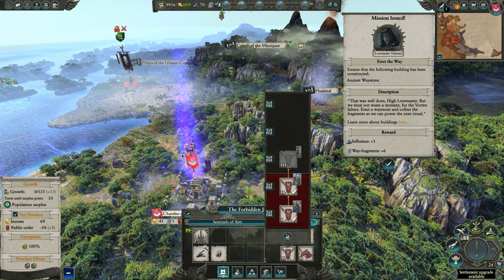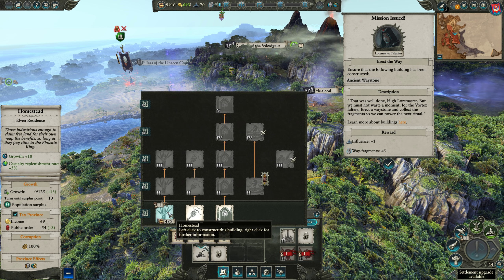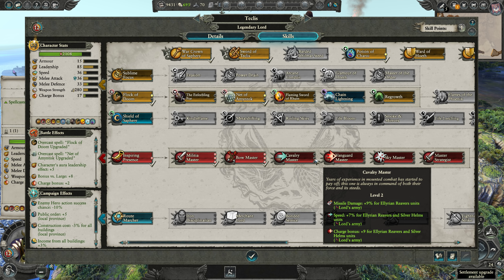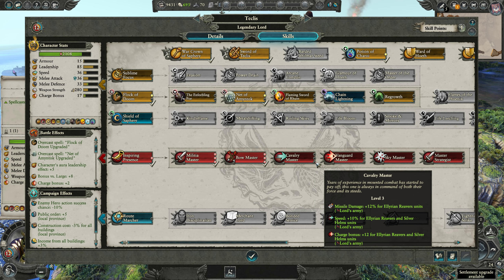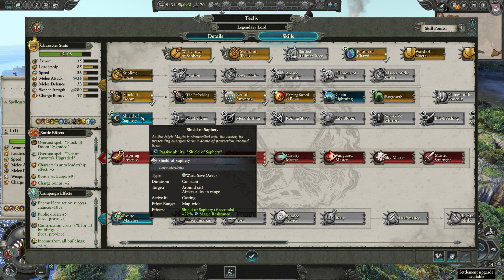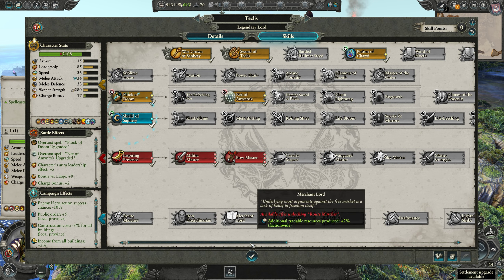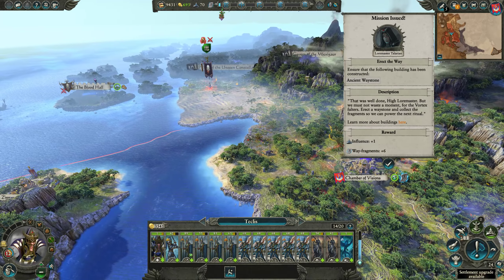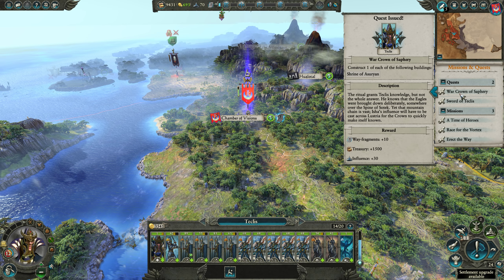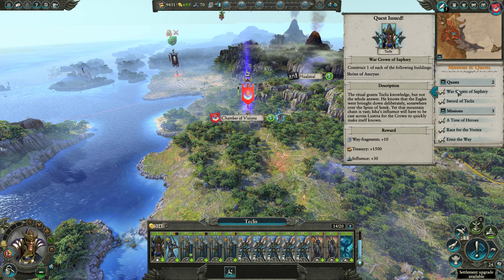The best part is we can build the building in the Chamber of Visions that gives us access to more wave fragments every turn, which we badly need. I'm going to start with a building for growth there. Techless levels up — speed and charge bonus for Illyrian Reavers and Silver Helms would be great. Let's get the Shield of Hoeth and then maybe Candle Flame and Flaming Sword of Ruin — build on Techless's magic since that's his main focus — then we'll work on unit buffs.